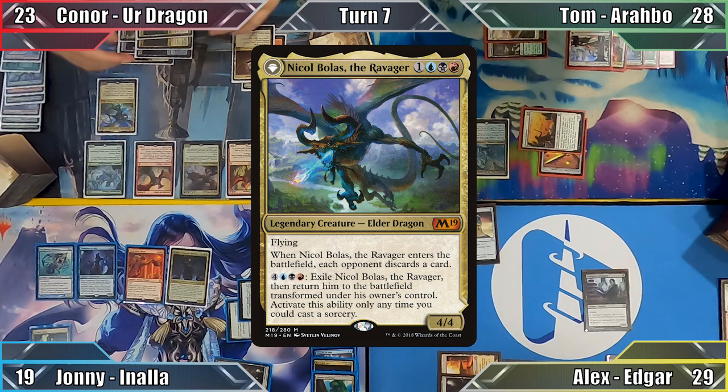Whoopsie daisy. Connor attacks Tom with his Commander and Wrathful Dragon, and me with his Scourge. Tom responds by flashing in Alms Collector, and the Ur-Dragon's ability triggers — both Connor and Tom draw a single card, and Connor puts Sylvia Brightspear onto the battlefield, granting his dragons Double Strike. Prior to damage, Johnny takes 2 damage from his tomb to flash in Avenger, Shaper Savant. He copies the Wizard with Inala, sacrificing the clone to the legend rule, and bounces the Ur-Dragon and Sylvia to Connor's hand with the two creatures' ETBs. Tom thanks Johnny for saving his life, and damage occurs with Tom taking 5 and me taking 4.